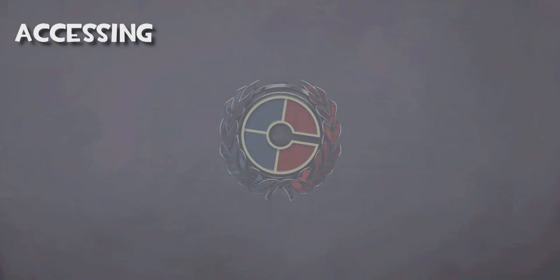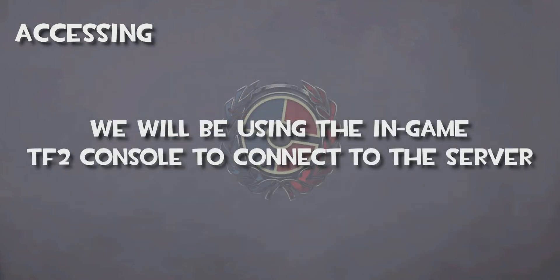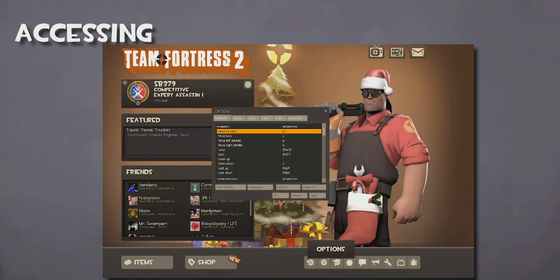Once you have everything set, you can hit Save and your server will boot up. It will send you to a page where you will be able to view the information necessary to access your server in-game. You will be using the console to connect to the server instead of joining through Steam. In order to open the console, you will need to have it enabled. To do so, go to Options or Gear Icon, then Keyboard, Advanced, Enable Developer's Console.